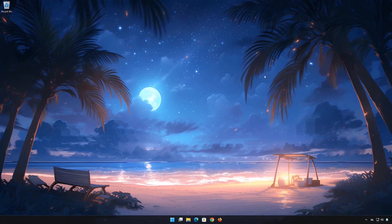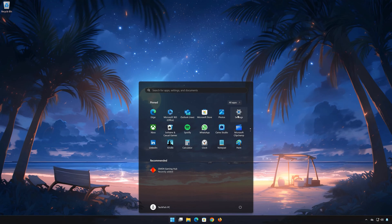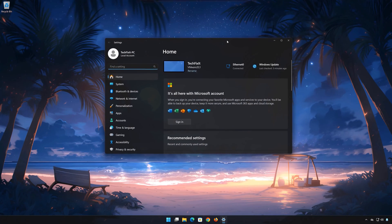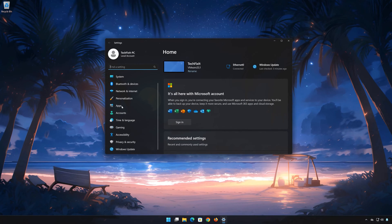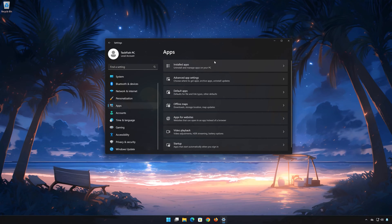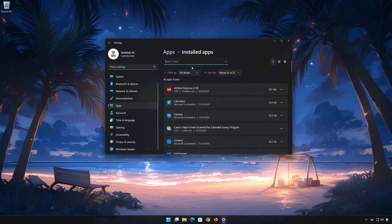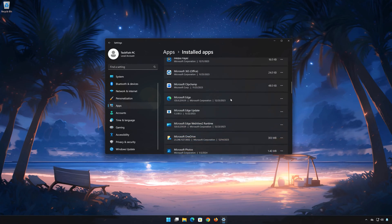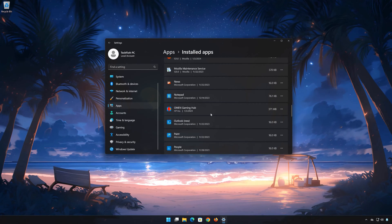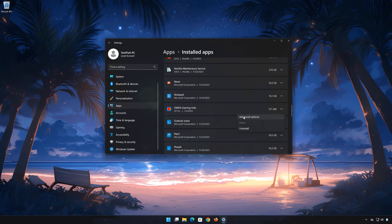First, open the Start menu. Open your Settings. Open Apps. Open the Installed Apps section. Locate Omen Gaming Hub. Click on the little dots to open the Omen Gaming Hub options. Click on Advanced Options.